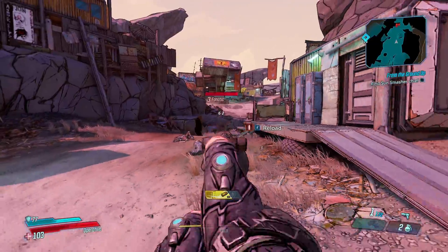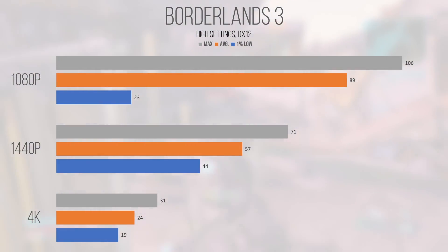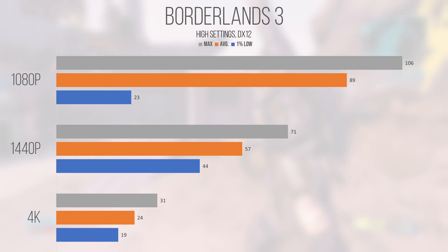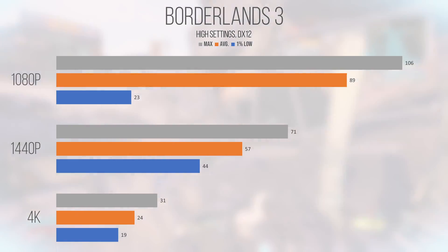Up next is an Unreal Engine 4 title, and surprisingly I don't think it ran particularly well nor particularly poorly. Borderlands 3, a first-person looter shooter, at 1080p performed decently with an average and 1% low of 89 and 23 FPS at high settings. Notice that the 1% low at 1080p is significantly lower than at 1440p — I'm not sure whether it was just an explosion filling up the screen. Moving up to 1440p saw the 1% low improve to 44 FPS and an average of 57, which is still playable for a single-player game, though I'd prefer 60 FPS. You can always lower the settings to claw back some performance.